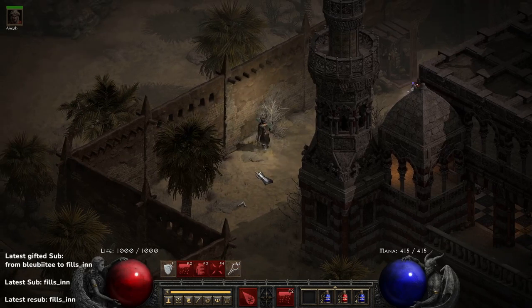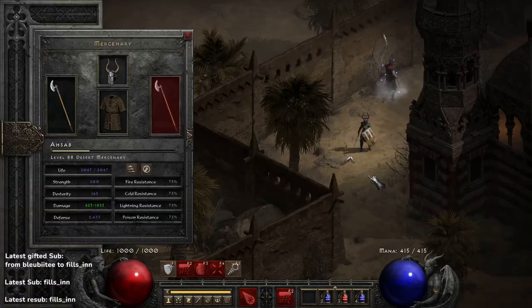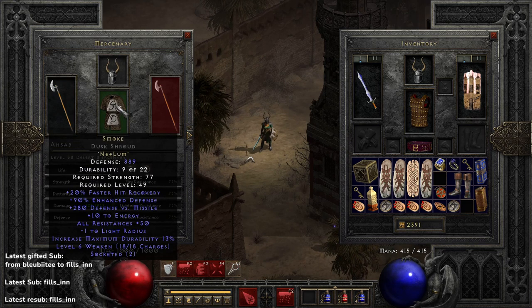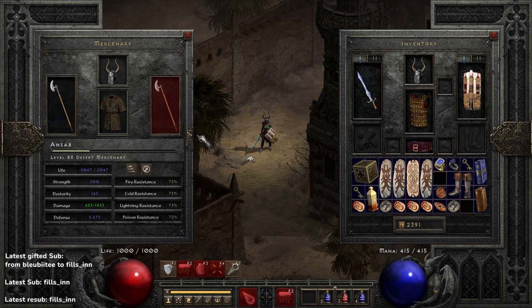Now, very important — I'll talk about the Mercenary real quick. The Mercenary plays a big part when you're playing a Sorceress. He's your meat shield; he takes all the hits while you hit the monsters with Blizzard and Ice Blast. You don't need a crazy Mercenary setup in order to start farming Hell mode — you don't need Fortitude, you don't need Andariel's. Eventually you'll want those items, but you don't need them to get started.